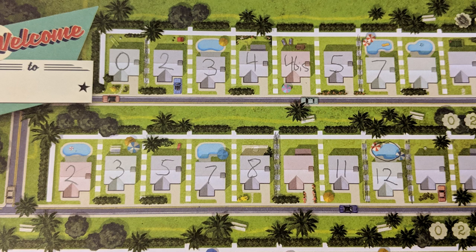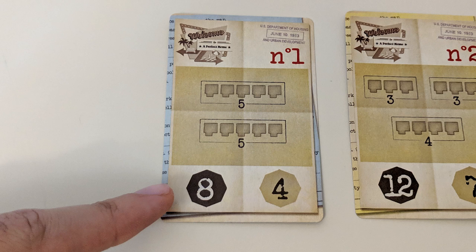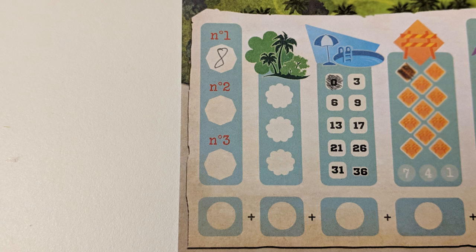As soon as one player accomplishes one of these, they write down the highest number at the bottom of the card in the appropriate spot on their sheet. At the end of the game, this number will be added to their score.